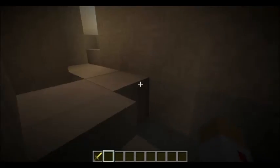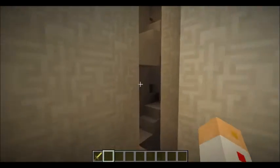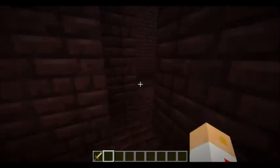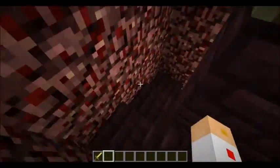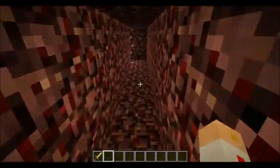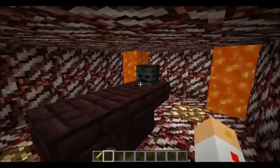We go up the stairs here to the second floor where the bedroom is. And if you continue up there, there's more towers and stuff. And this side, the unholy side, goes down instead of up. Down here there's a spiral staircase into the sacrifice room, with an altar to sacrifice people.